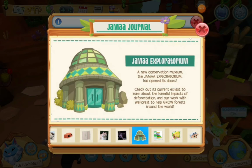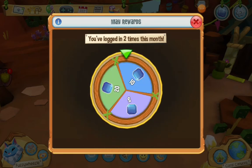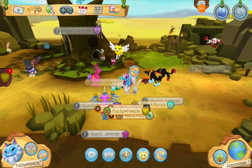Now, let's go explore the Jamal Exploratorium. Yeah, let's go do that. Okay, I'm pretty sure this thing is in a pond. So let's go, let's see.